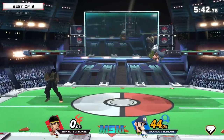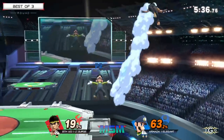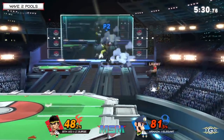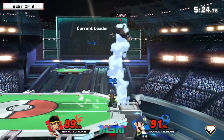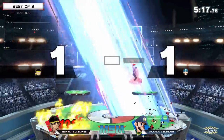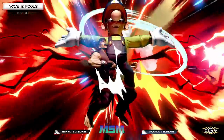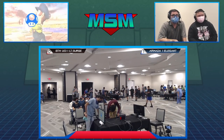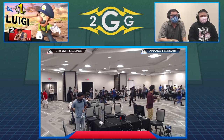Lieutenant Surge is just like, wow, my moves didn't connect. Hadouken trips — I forget that's a thing — but Elegant finding a fireball combo of his own. That back air could have been it. He missed the reaction ledge trapping there, but that's going to be able to take it. Elegant was all over him — finding those Nair air-to-airs into the down Bs, finding the grab into down B. Lieutenant Surge is thinking, God dang it, this character sucks — my moves don't connect.